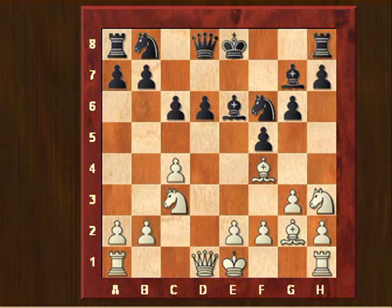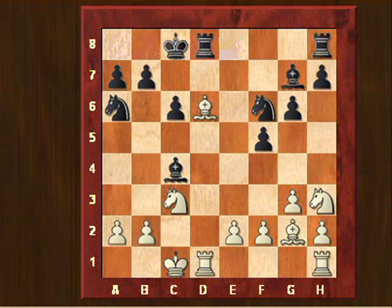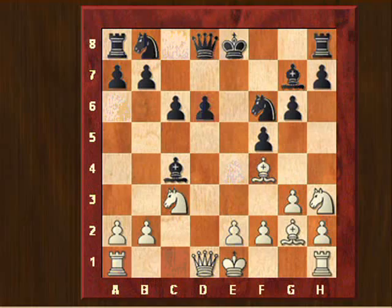Now here we are in a position that I don't know the theory about. Later when I replayed the game at home I saw that this position has been played before many times. Black took here on c4 and I have the choice to take with queen on d6 or with bishop on d6. What I did is I took here with the bishop, bishop takes d6. But a few moves later I realized it was probably better to take with the queen, with the idea queen takes e6 and after exchanging, knight a6 castling queenside, and then being able to play e4. But this is an interesting position - maybe not clearly better for white, but absolutely playable for both sides. In the game I took on d6 with bishop.